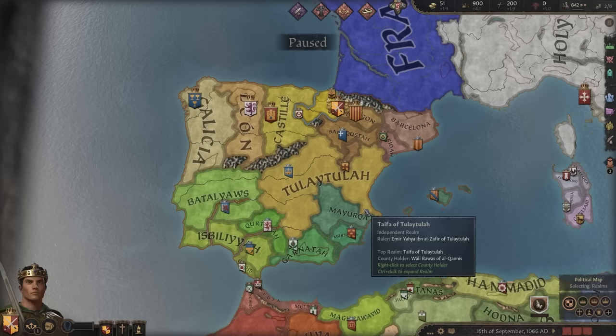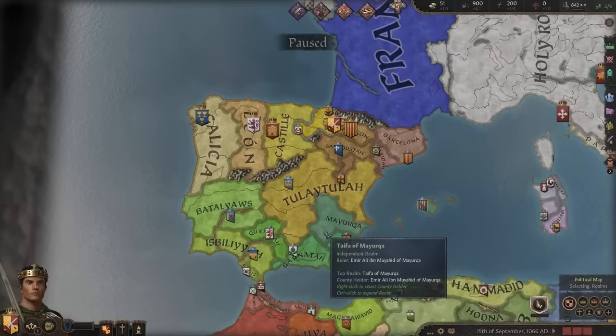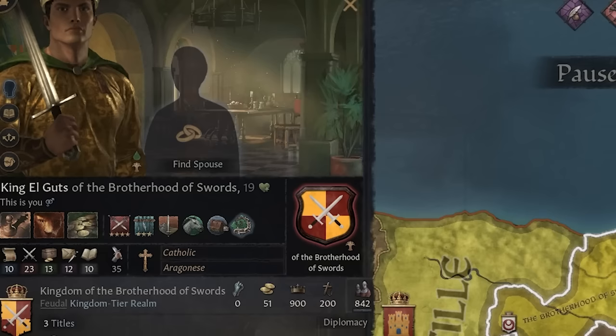This character is absolutely goated when it comes to warfighting. The way we're going to play today is not as a king of land — we are a king of gold, of swords, of opportunity. Our goal is to play as tall as possible, not conquer more land than we need, and try to make it out of this struggle as the richest person on the continent, only through the way of war.